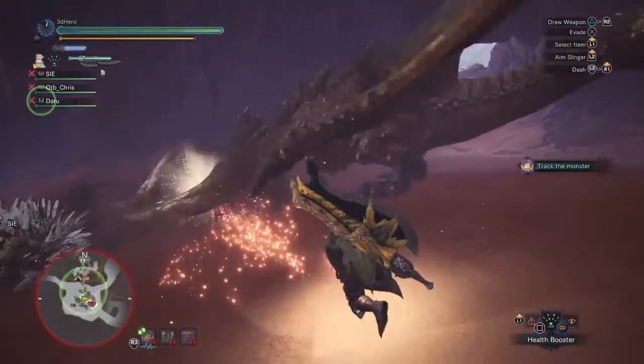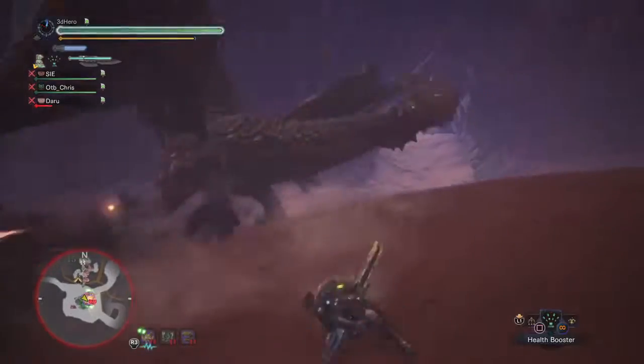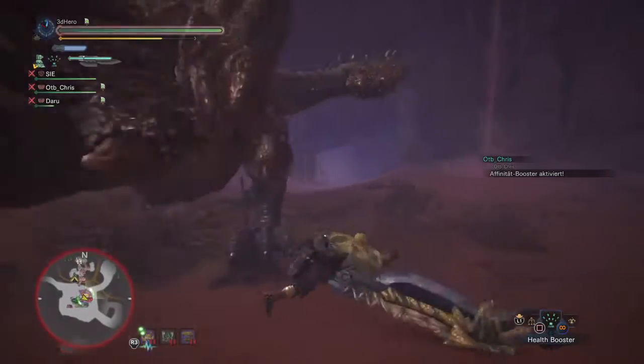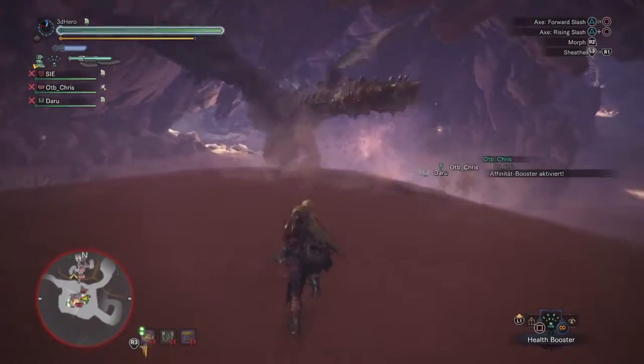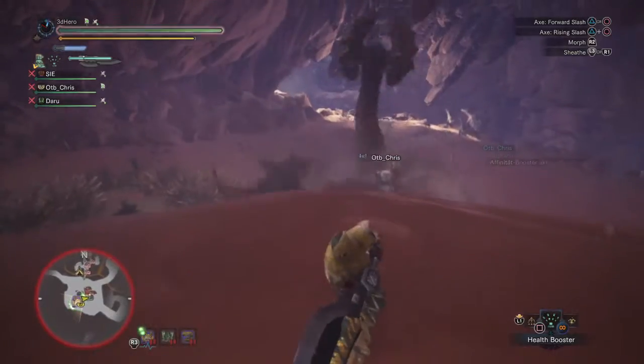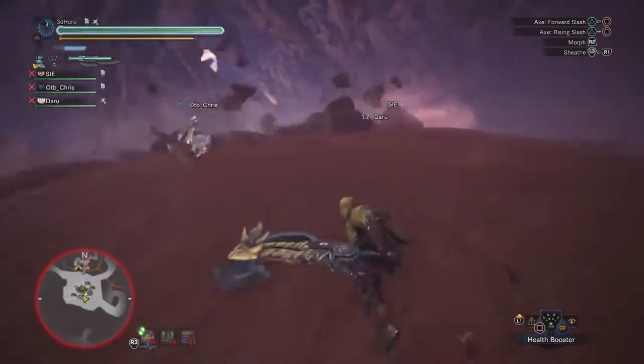Blights in Monster Hunter are very similar to status alignments, where once inflicted onto you they will cause an aberration to the player that can either slow you down or cause more damage the longer they stay on you. You can tell you have one by either looking at your health bar, looking at your stamina bar, or generally looking at your body to see if anything is irradiant from it, or something is happening to the visuals of your stamina or health bar.